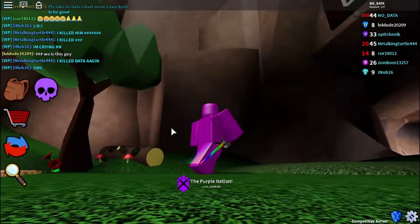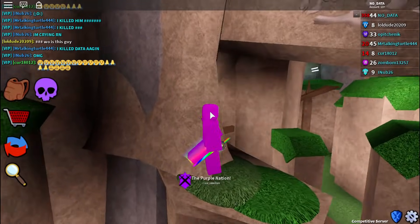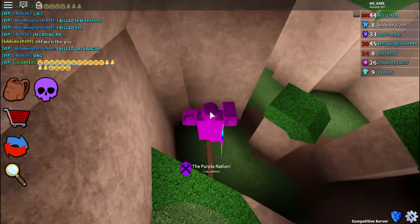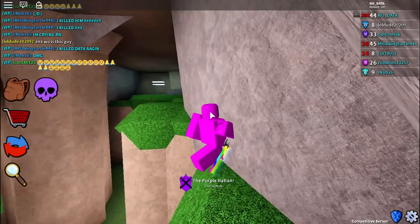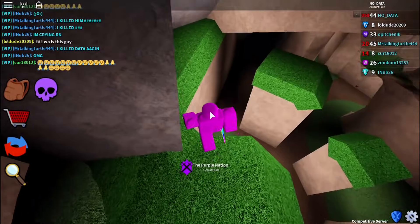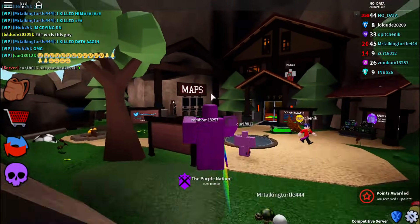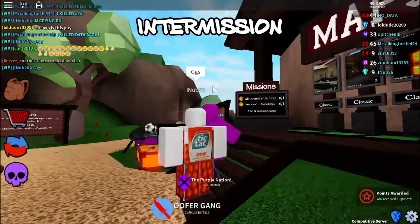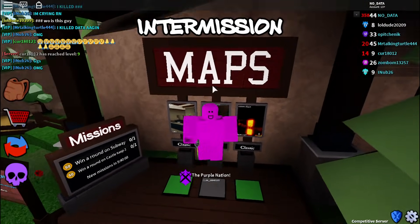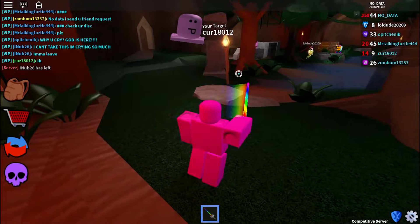At first I thought elegant saber wasn't going to be that good because it was kind of bland — the effect makes it really unique. I got it and thought it was probably better than rainbow saber. Then I got rainbow saber and now I think rainbow saber is probably better than elegant saber. The sabers are just cool, even though they're probably going to decrease the demand of all the other sabers. They're cool to craft, not gonna lie.